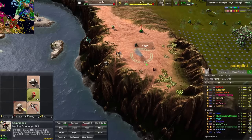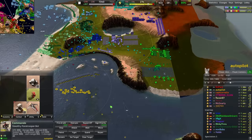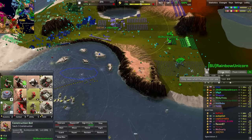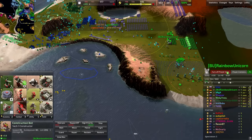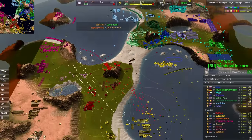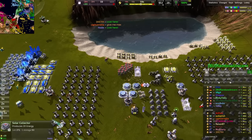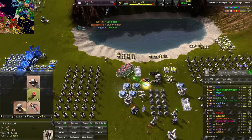The commando will be dropped off here on foreign soil. Autopilot, your commando is waiting. Does the blue team see it? They do not.